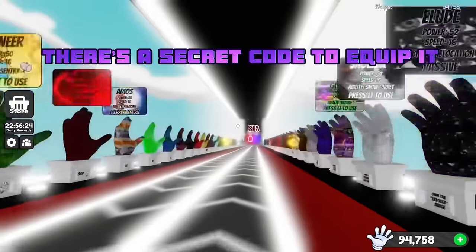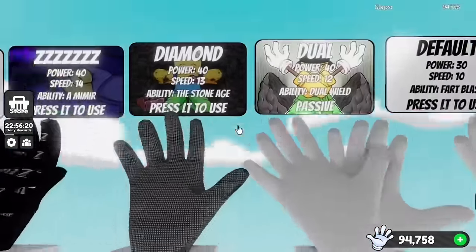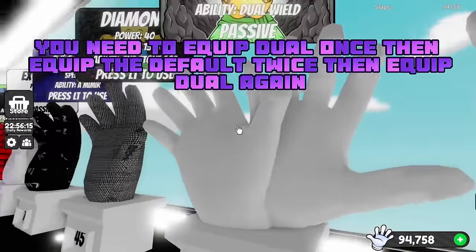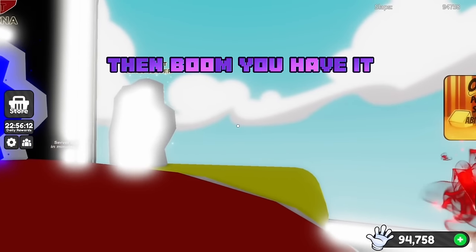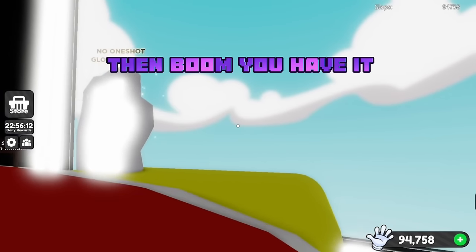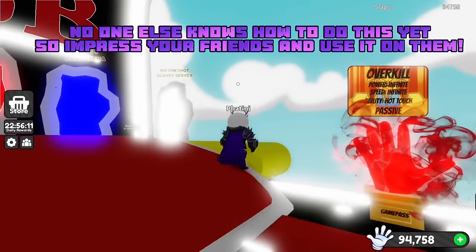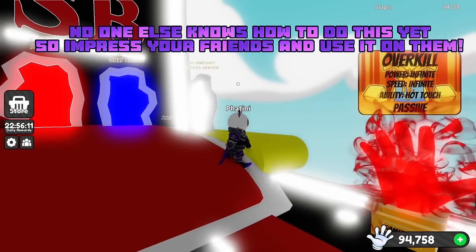There's a secret code to equip it: equip Duel once, then equip the default twice, then equip Duel again. Then boom, you have it. No one else knows how to do this yet, so impress your friends and use it on them. Goodbye.